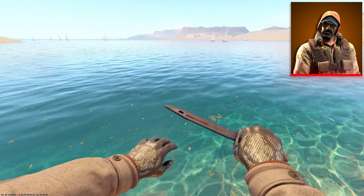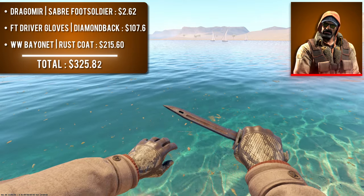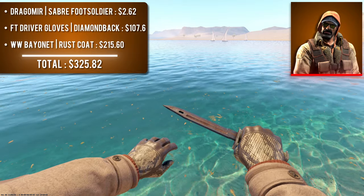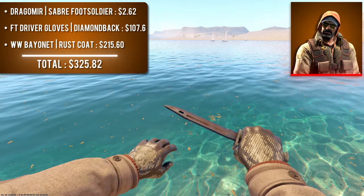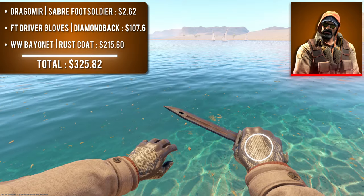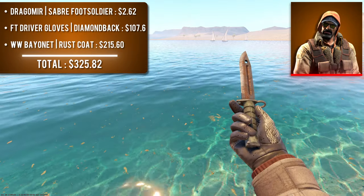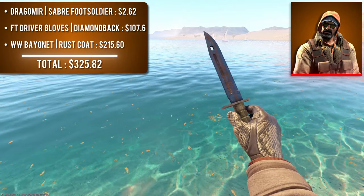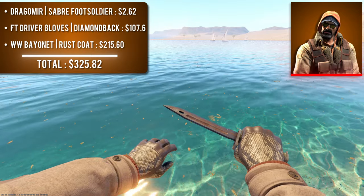The next combo features agent Dragomere Saber Foot Soldier with field-tested Driver Gloves Diamondback and a well-worn Bayonet Rust Coat. Dragomere's sleeves are so uniquely colored they were the most difficult to find a match for. The off-white of the Diamondback gloves matches the leather sleeves very well, and the Rust Coat finish matches the brown leather on the gloves. The dark orange cuffs stand out wonderfully against the muted leather tones. This is one of the cheaper combos at around $330.